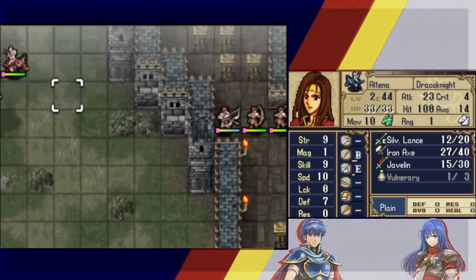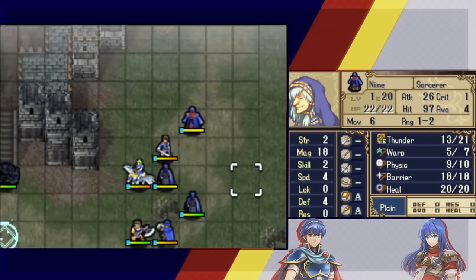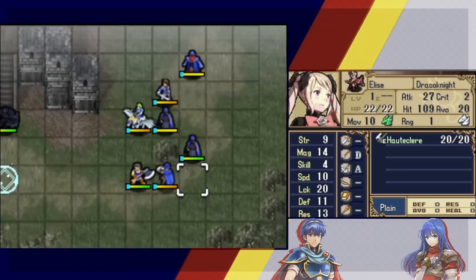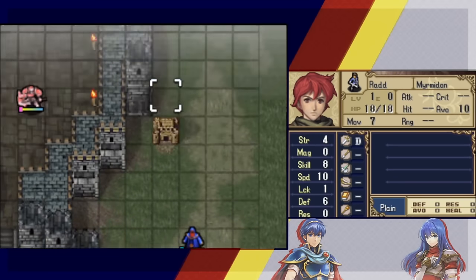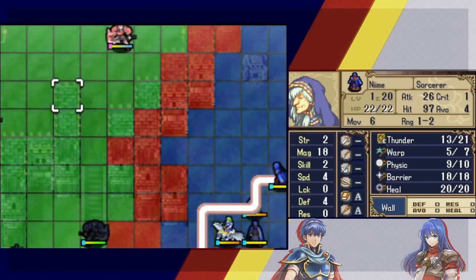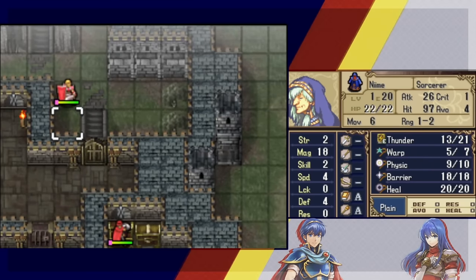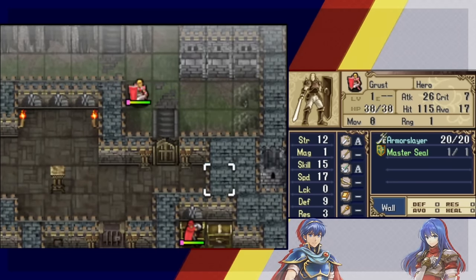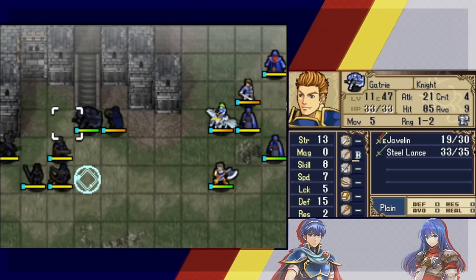Altena is positioned as far left as possible to entice the draco knights to go southwest. Checking whether we can reach Maria yet — not quite, so a Marth warp may be needed. Running into the fort feels safe overall but also interferes with the master seal plans. One option: warp inside and open the door from the inside — the hero blocks the way at least for one turn, though killing him makes things complicated again.